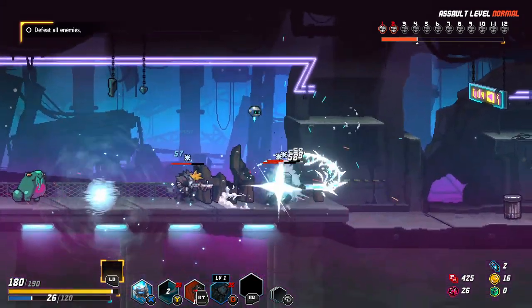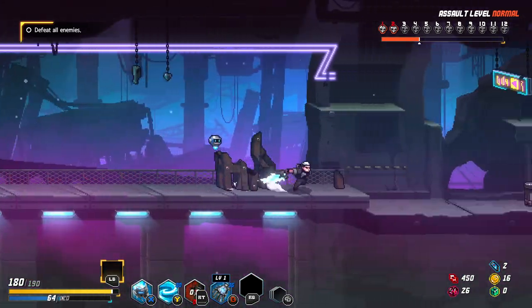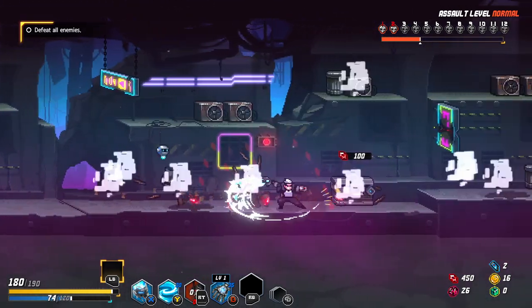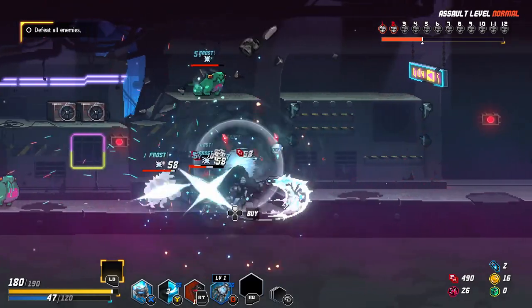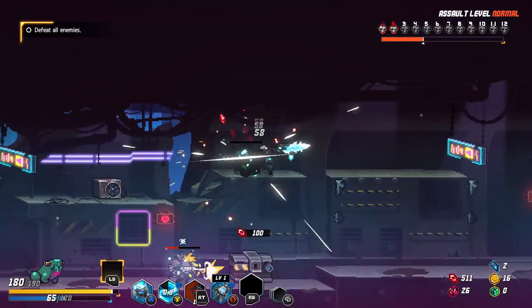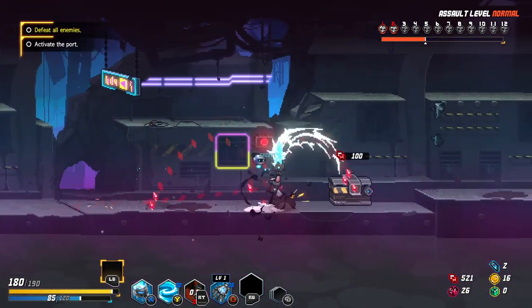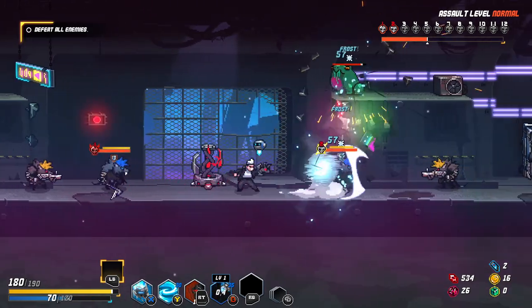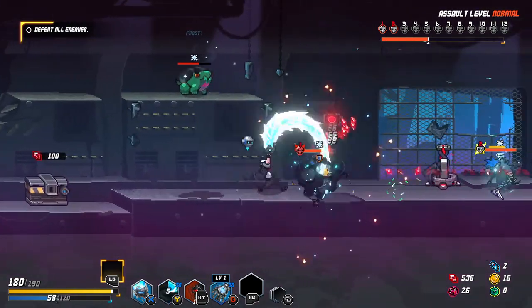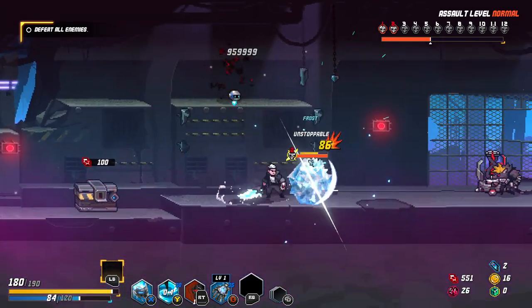Now my attacks inflict chill, that means I'm freezing enemies. Does chill do anything else other than freeze enemies? How many stacks of chill does an enemy need to get frozen? Chill most likely is going to be slowing down enemies other than freezing them, I'm pretty sure. Wait, how did this guy get chilled?